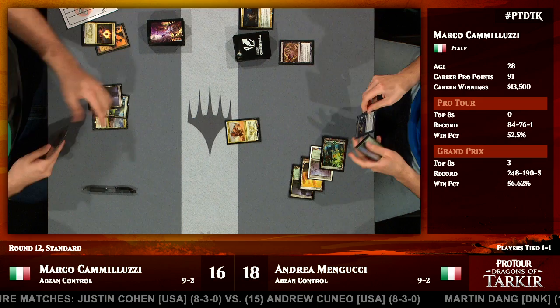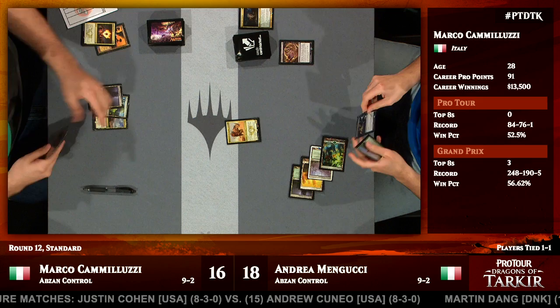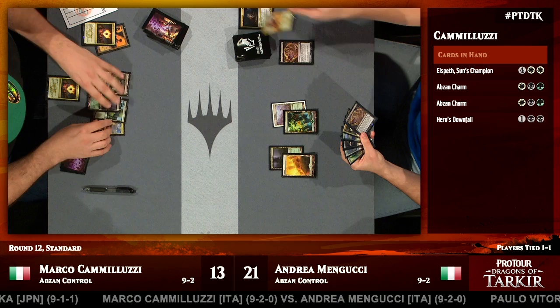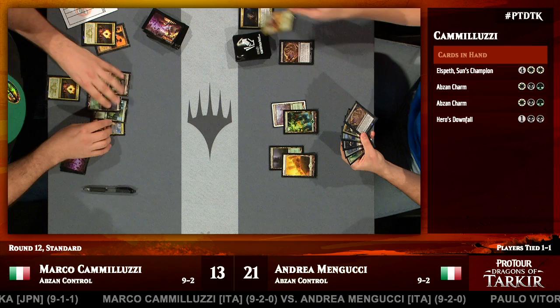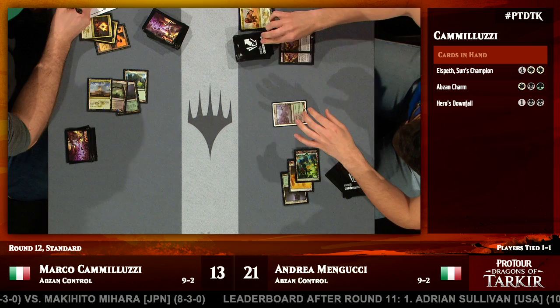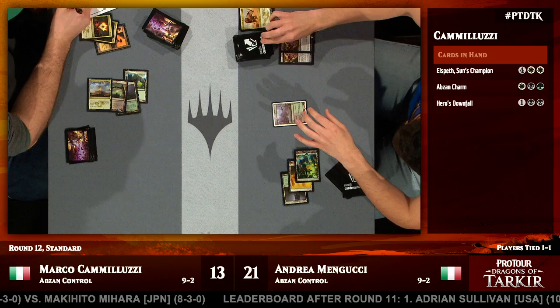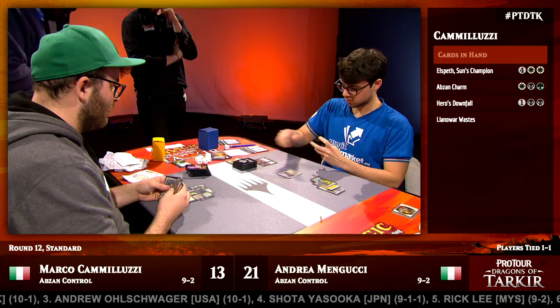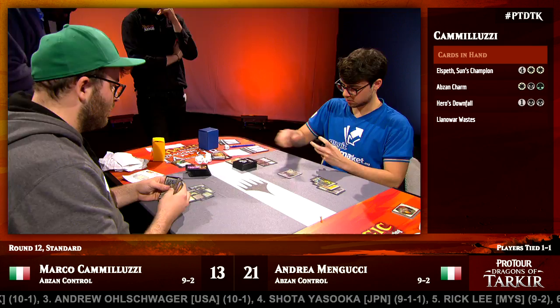Abzan Charm taking out the Fleecemane Lion before it can threaten Monstrous. Back to Mengucci with a Siege Rhino. Mengucci is definitely playing one step ahead in terms of being a little bit more aggressive and getting creatures to stick on the battlefield. Camalucci looks like he still has plenty of gas in hand and is well equipped to deal with the Siege Rhino — he goes ahead and exiles it with an Utter End in anticipation. This is not necessarily a matchup where you'd expect creatures to hang around for all too long. Mengucci was able to eke a little value out of that Siege Rhino — he gained some life — and has spent it all on a Read the Bones over the course of the game. Gradually getting up on cards, and if this is a grindy mirror, whoever has more cards has to be in a great spot. By playing creatures, he's forced Camalucci to remove them rather than using Abzan Charms to draw cards.